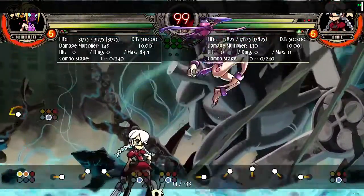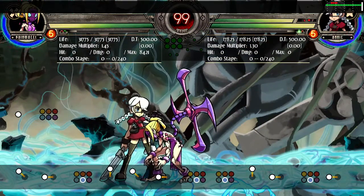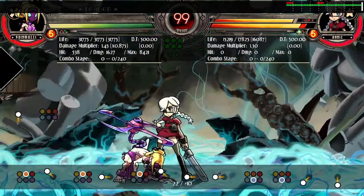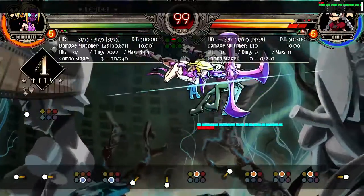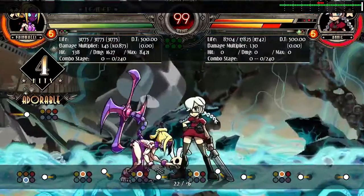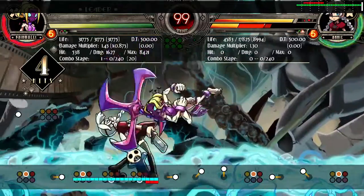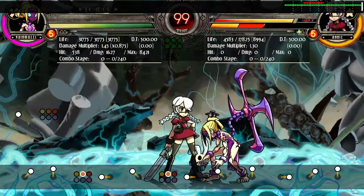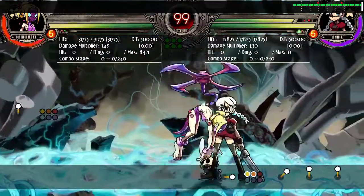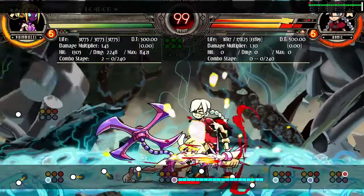When you do jumping medium kick while moving forward, it's going to push you behind the opponent. So it's going to look like this - see, that's it. If you're on this side, same thing. Painwheel also fast falls just a little by doing medium punch, and a lot of sick resets can come from that.